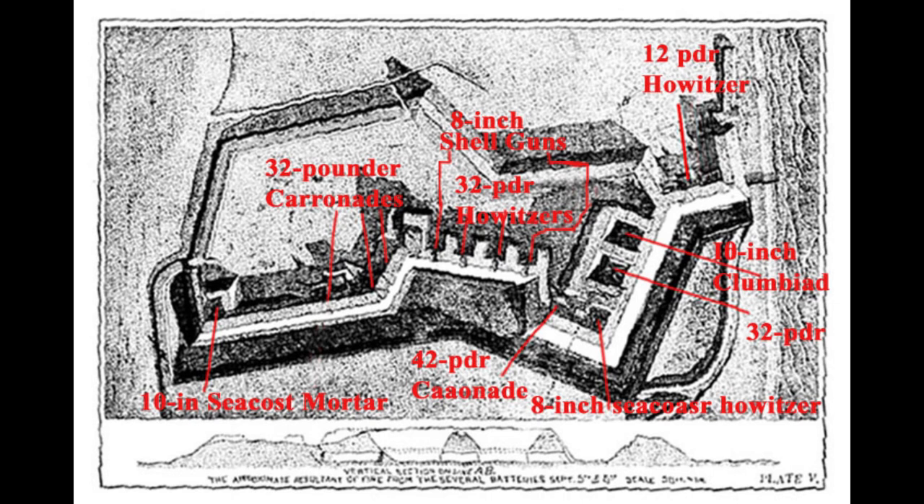First battle of Fort Wagner, fought July 10th and 11th on Morris Island in Charleston Harbor. In early June of 1863, Union Brigadier General Quincy Gilmore replaced Major General David Hunter as commander of the Department of the South. Gilmore, an Army engineer, had successfully captured Fort Pulaski in April of 1862. He began preparations for capturing Morris Island and parts of James Island, which dominated the southern approaches to Charleston Harbor. If Union artillery could be placed in those locations, they could assist in the bombardment of Fort Sumter.